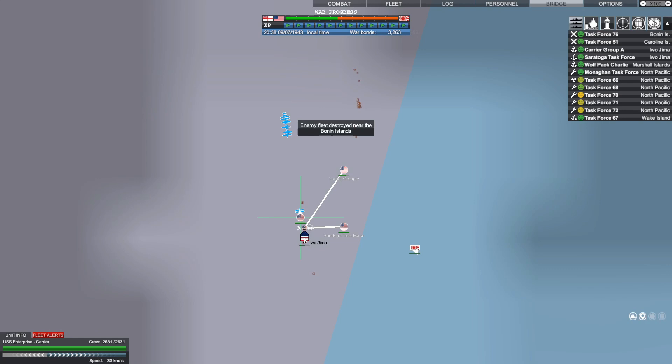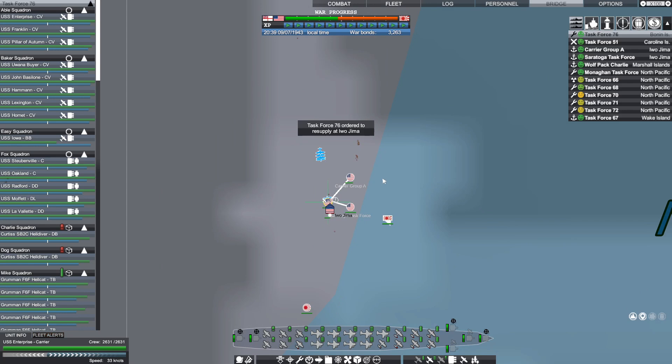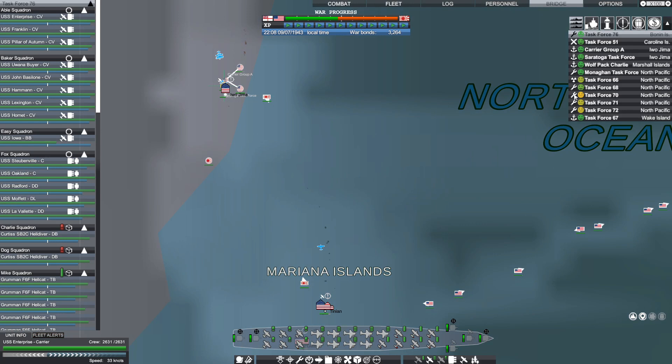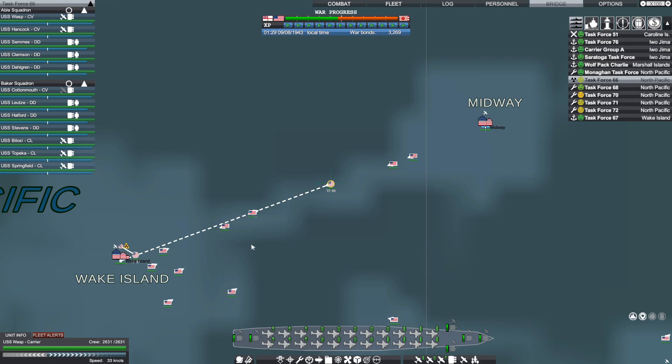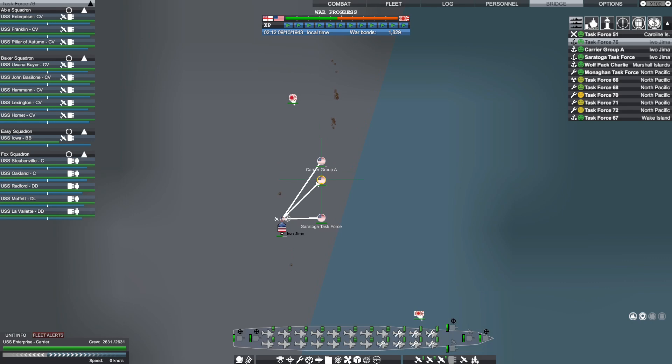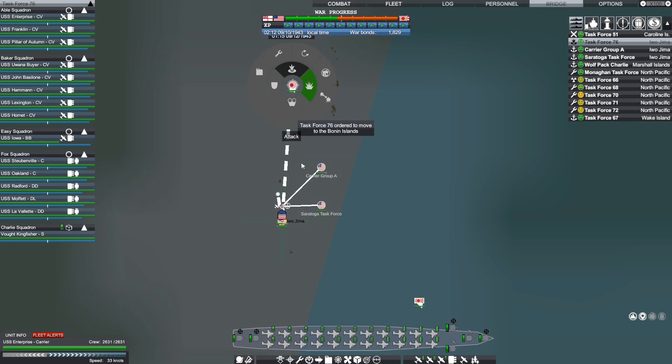We're going to go back now because we're not quite refit and ready there. We're going to sit tight with this carrier task force while we wait for Task Force 66 to pick up the atomic bombs — they're almost there to Wake Island. Let the kamikaze fun continue because now he's sending 18 destroyers, two light cruisers, two heavy cruisers, and a carrier. We've got a total of 12 carriers sitting in Iwo Jima right now waiting for more to arrive, so we'll let these eight come out — I think they're ready to go.